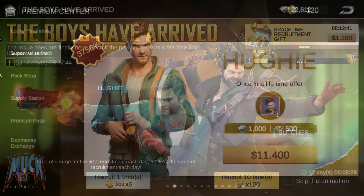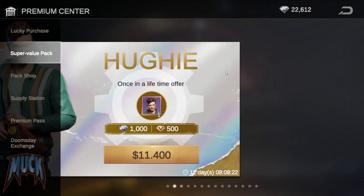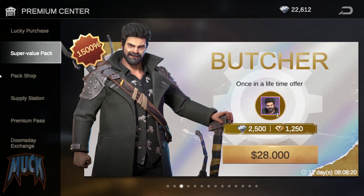We have in the store these one-in-a-lifetime offer bundles. Huey costs $9.99 and Butcher costs $25. So here we will be able to have one chart of each hero.